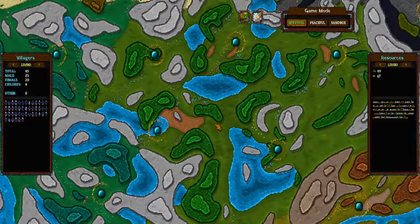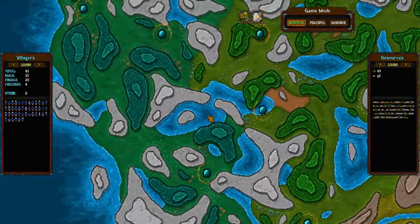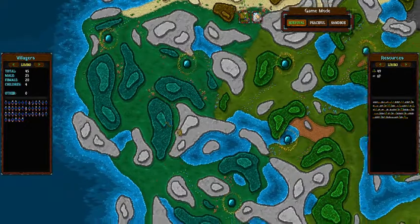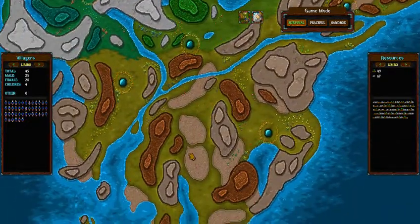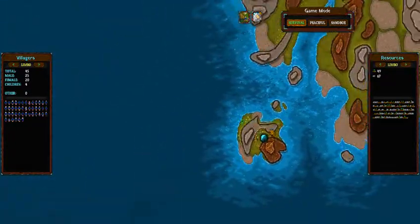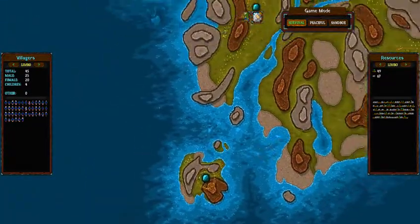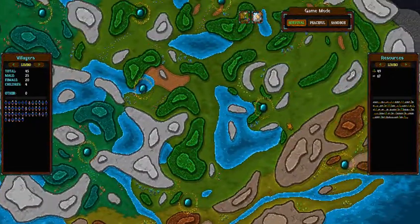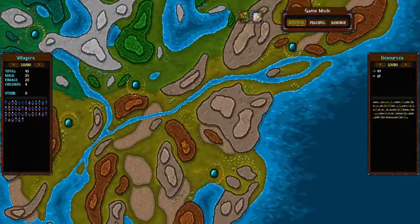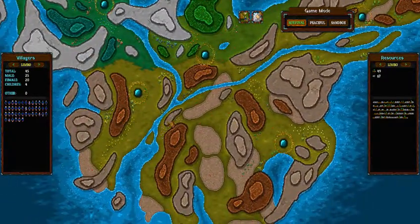A couple spots — four it looks like — in the forest. Looks like this is the twilight forest or magical forest. Down here in the fall forest, looks like there's about three, but one is on an island. Interesting.